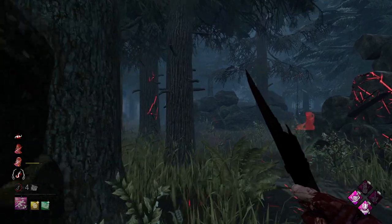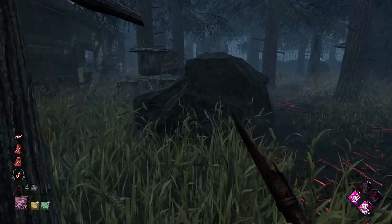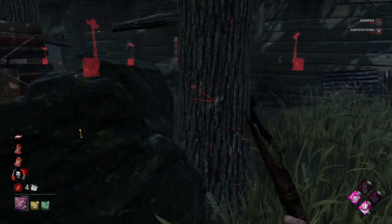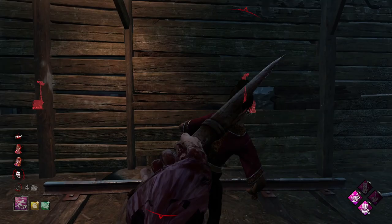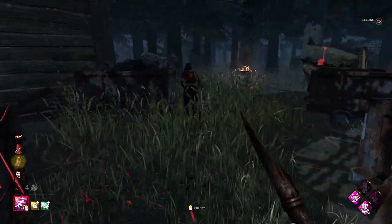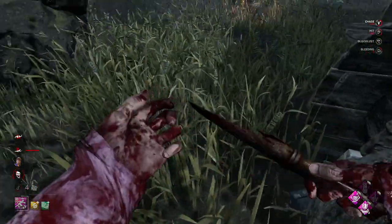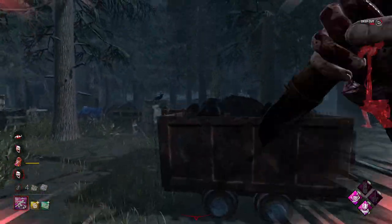Yeah, this is going to be a really quick game by the looks of things. She can take the window - she's not going for the window. That was really close - I think she had Lithe there as well, she moved really quickly. Yeah, that must have been Lithe, no Dead Hard. She's not making that. We'll use our frenzy to vault as well.